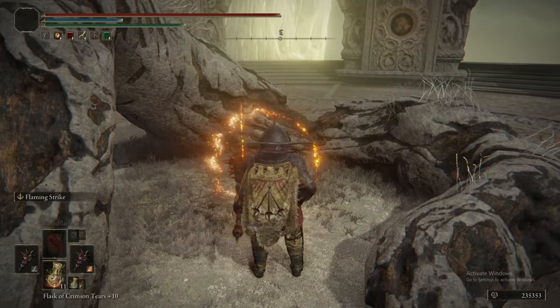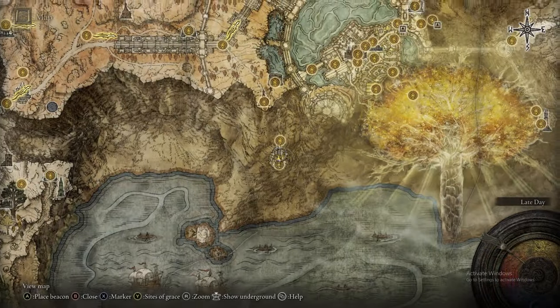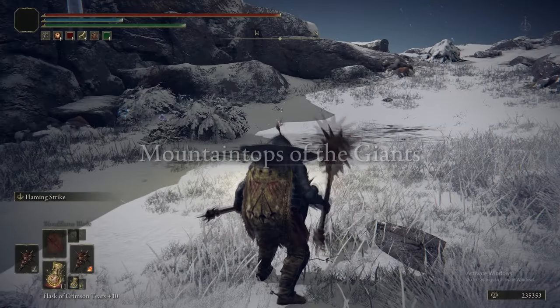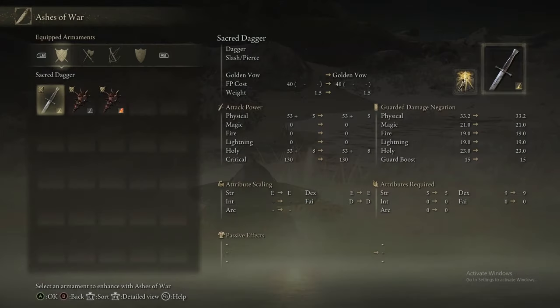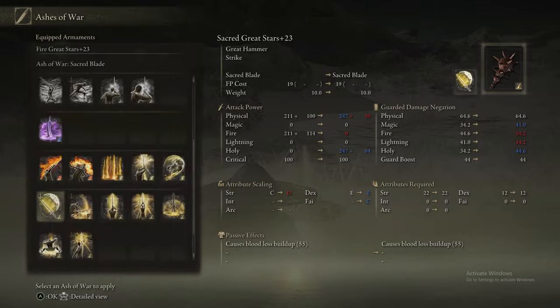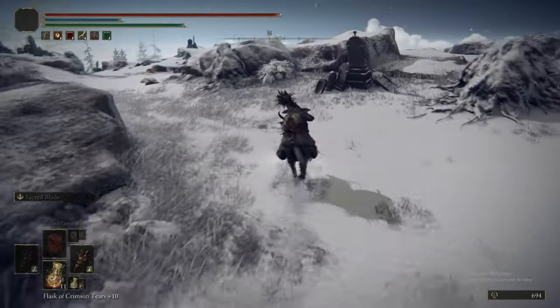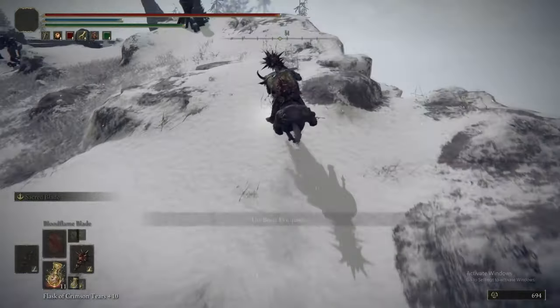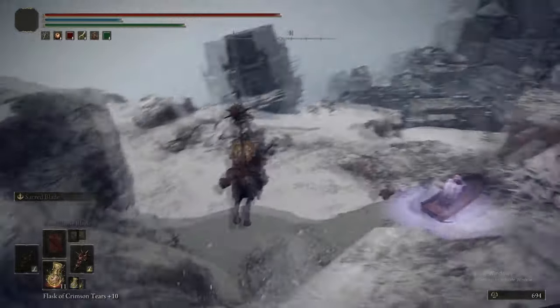Now we are heading back to — I don't think this is the isolated one, but it's the Divine Tower of West Altus. That gets us Rykard's Rune. Rykard's Rune gives you a similar effect to the Taker's Cameo and the Blasphemous Blade — it gives you health back when you kill enemies. But the Blasphemous Blade, I would argue, is one of the singular strongest weapons in the game. You get it from Rykard's Remembrance — it deals fire damage, it has Taker's Flames which heals you for an extraordinary amount of HP when used, and it heals you based on the number of enemies it hits.